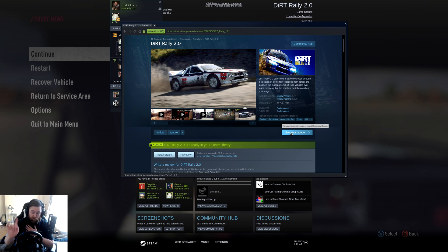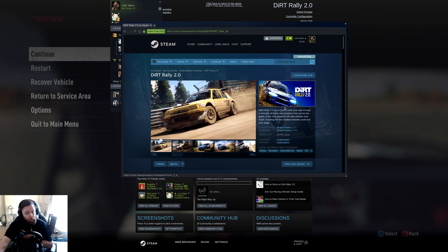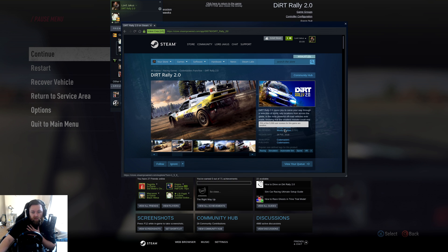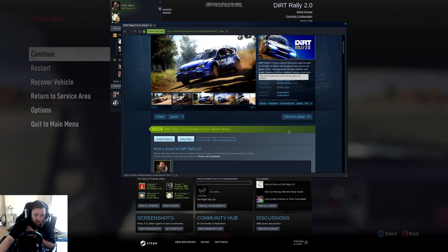Hey there ladies and gentlemen, welcome to another video of Gaming Linux. This time around I'm going to be showcasing Dirt Rally 2.0, which was released last year on 26 February 2019. 76% of all the reviews are positive at $55.99, which is pretty decent, pretty good yeah.